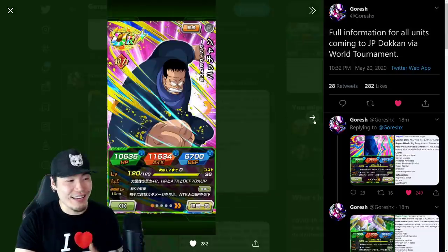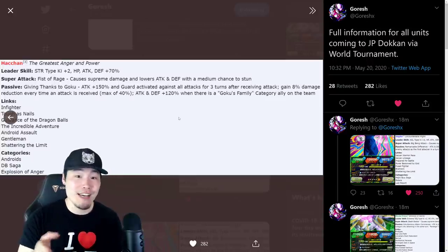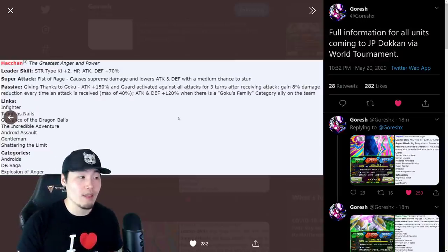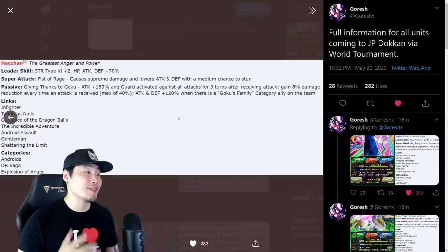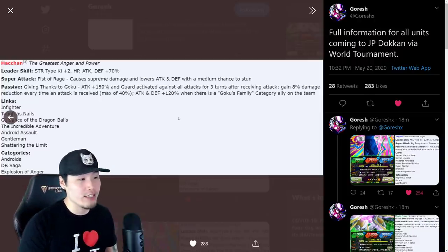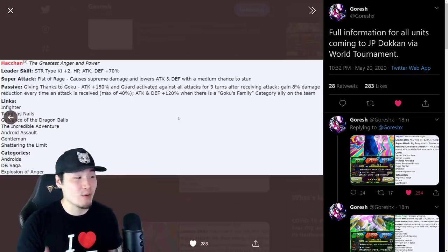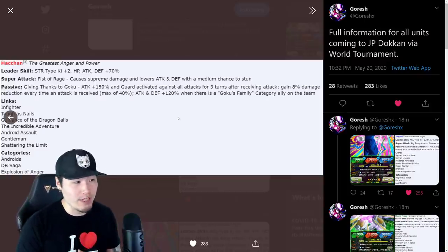His leader skill is STR types Ki +2, HP, attack and defense +70%. Super attack Fist of Rage causes supreme damage and lowers attack and defense, with a medium chance to stun. His passive, Giving Thanks to Goku, gives attack +150% and guard activated against all attacks for three turns after receiving an attack. He also gains 8% damage reduction — because he's Aider, of course it's 8% — every time an attack is received, max of 40%.